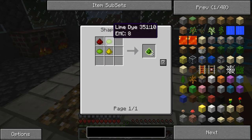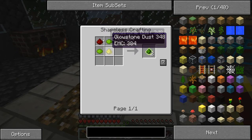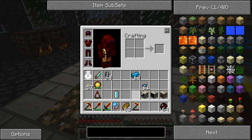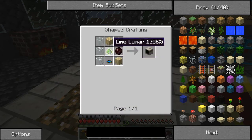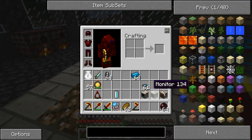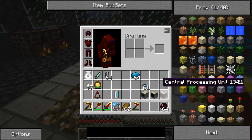The lime lumar — it's like a different thing for lamps and stuff. Lime is for a monitor.